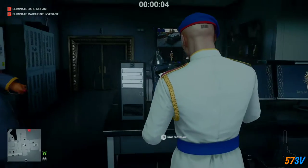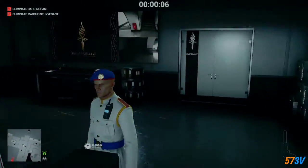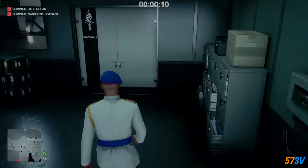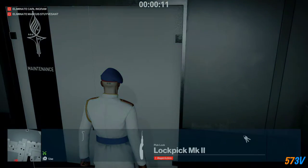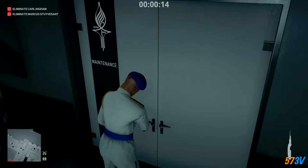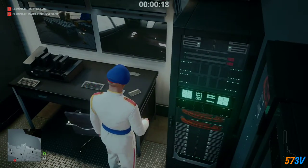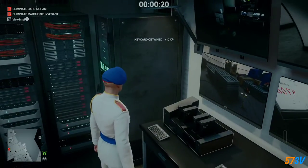Hey guys, welcome to another Hitman 3 video. Today we're going after the Angry Birdy challenge. We're starting in the guard room. As we start, just turn around and unlock this door with our lockpick. Then go pick up the penthouse card and erase the cameras.